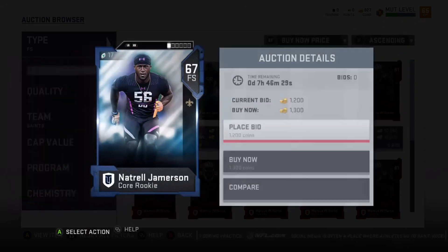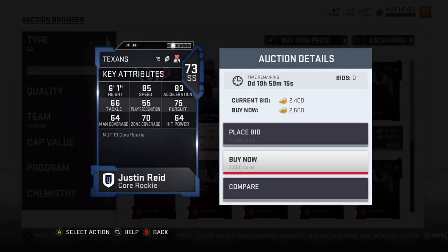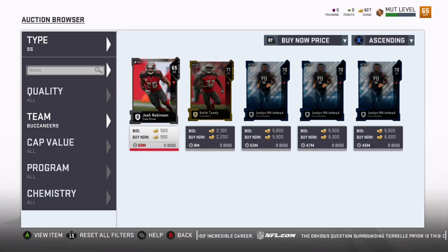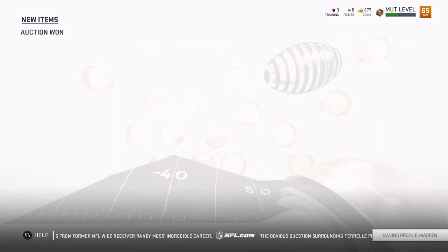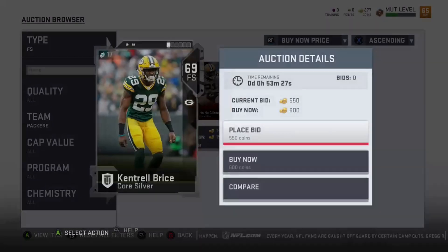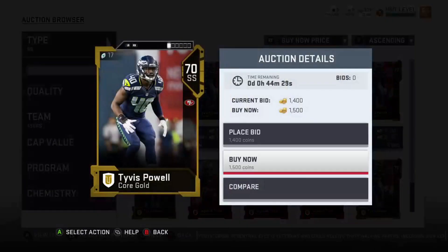Moving on to safeties, Trai Waynes — I didn't catch his exact speed but he wouldn't make this list if he wasn't fast. Josh Jones is another guy at 85 speed — that's pretty much the threshold here. Justin Reid is a rookie strong safety — he was known for having pretty good hit power. Josh Robinson I bought dirt cheap — I just bought him right away because he was a couple hundred coins and I knew he'd be fast. 84 speed — I'll take that. Kentrell Brice off the Packers is another good one.